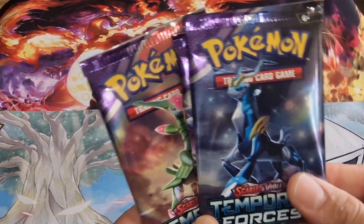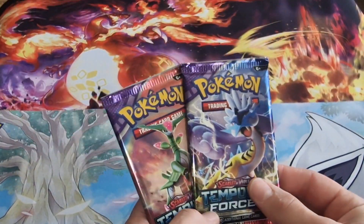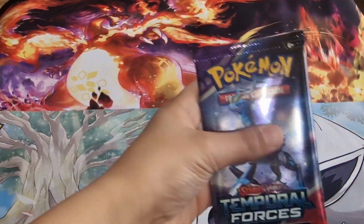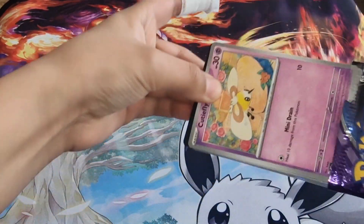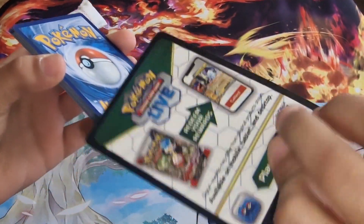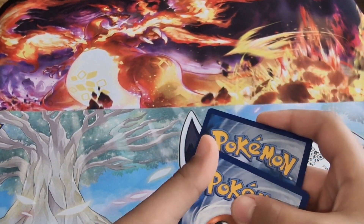First we're going to go through the Temporal Forces packs. I'm going to let Zach pick his pack. He's going off that one. I'll let you go first then. Oh, the pack feels so nice! Make sure you give away the code card as well. Turn it over - one to the front.